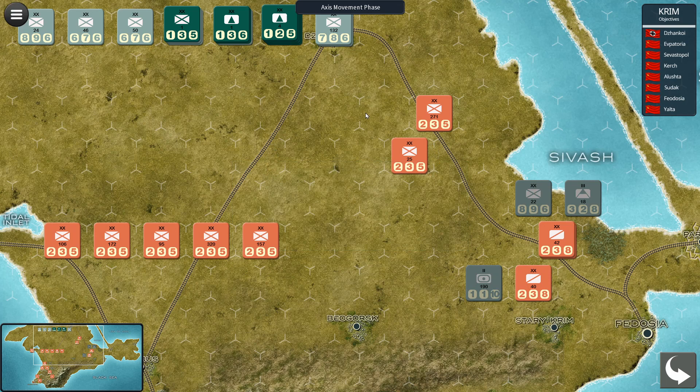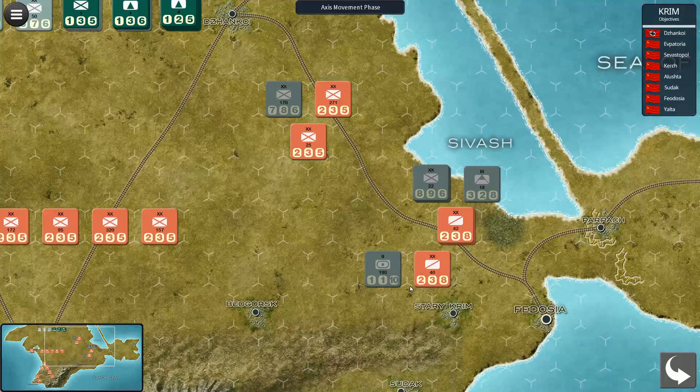The second unit of the division was destroyed, but the 190 took a step loss. Now we'll add more units here. At the same time we'll distribute our units across the front.